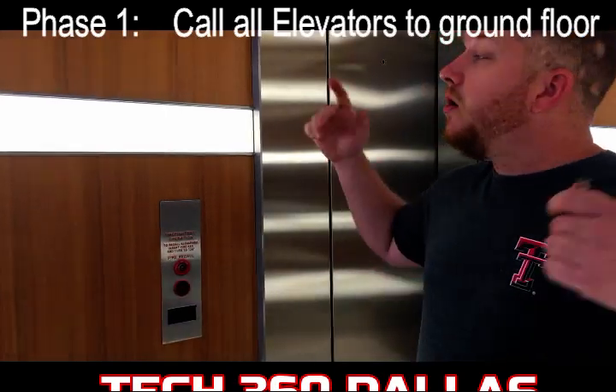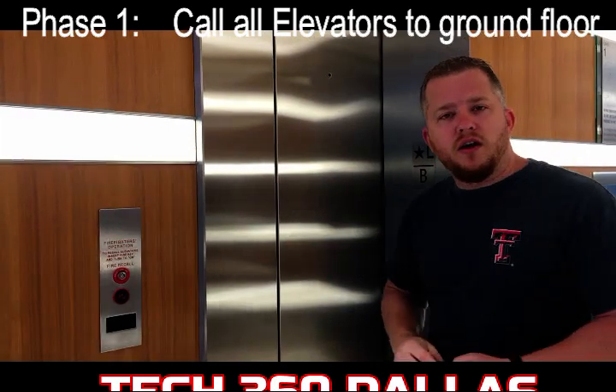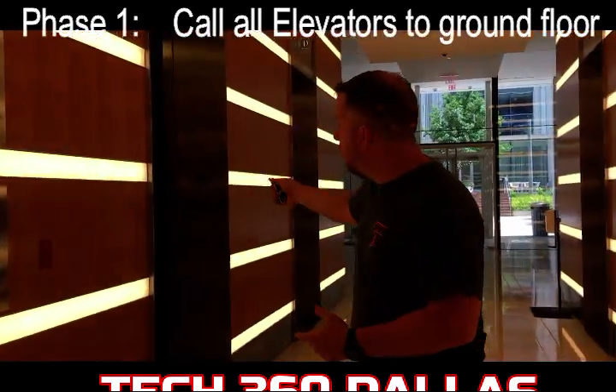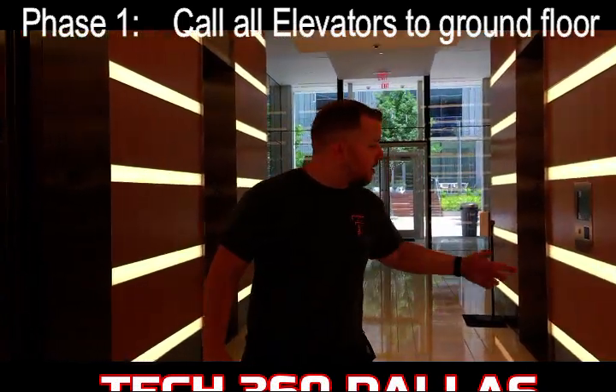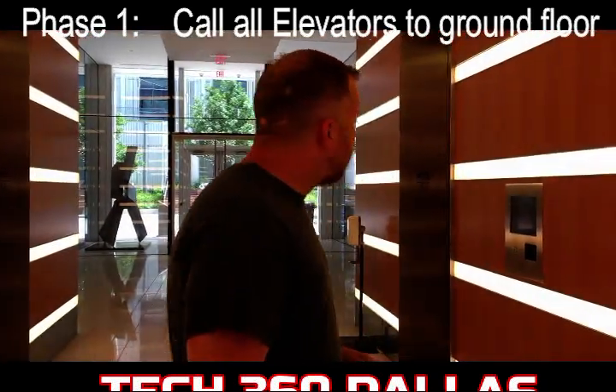Now you're going to see your fire operations light up. What that's going to do is call all your cars down to the ground floor. Once they get to the ground floor, we'll take it from there. That's phase one — that message shows it is calling all elevators to the floor. That's what you want.